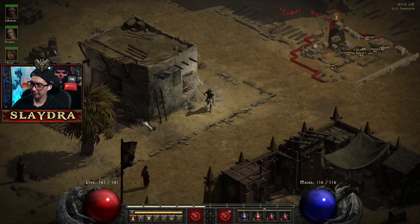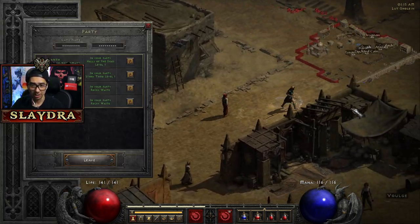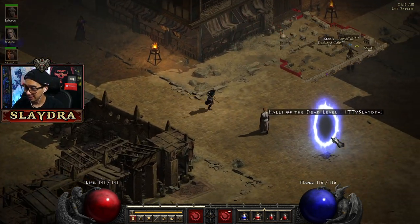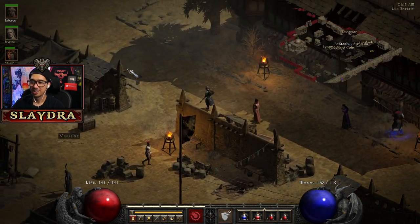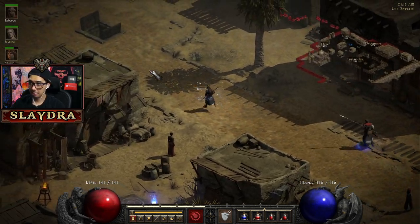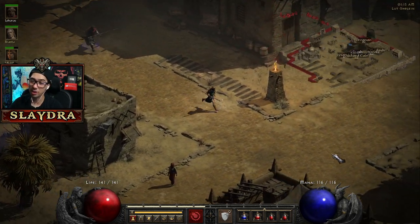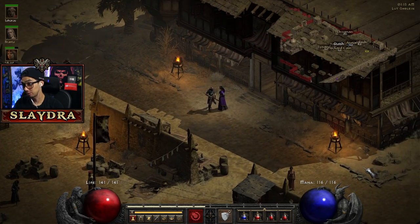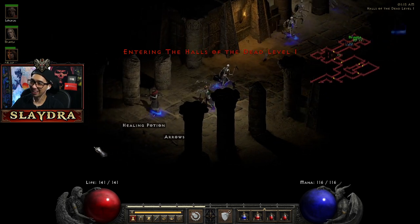No TP still — what are they doing? We have Halls of the Dead, Stony Tomb, Rocky Waste — everyone's just kind of all over the place. Sometimes people just don't make TPs, it's very rare but I'm going to go check. There should be someone. I guess we're just going to use our own TP and go back.